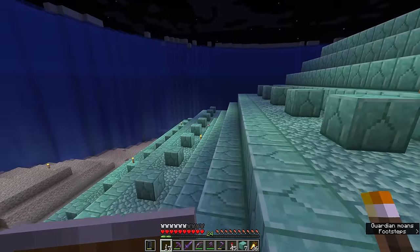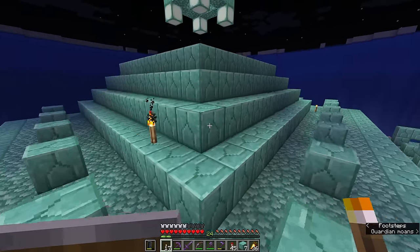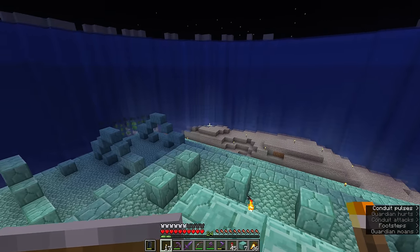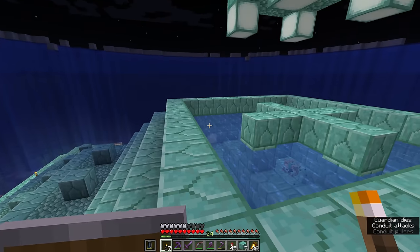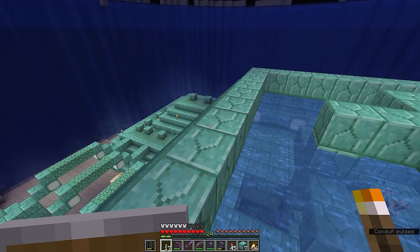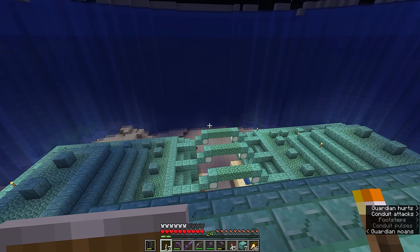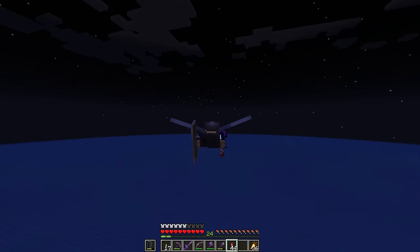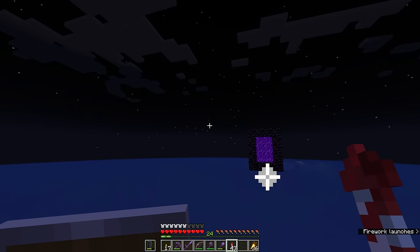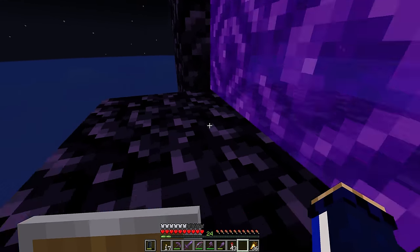There are also a couple of fun ways that you can choose to raid an ocean monument if you want a little additional challenge. I can show you a couple of quick routes to get to the elder guardians, and even a couple of ways that you can challenge yourself to explore one of these monuments without using the water breathing and night vision potions you've seen me use before. First of all, I'm going to head home and repair my elytra since it's a little low on durability from all the flying around I've had to do here.